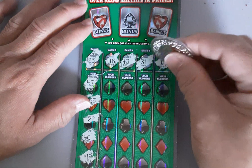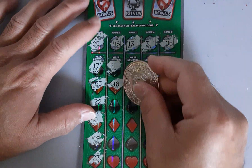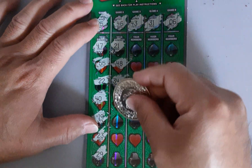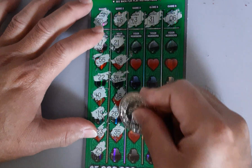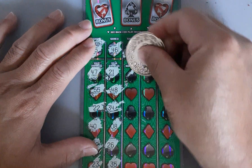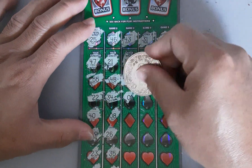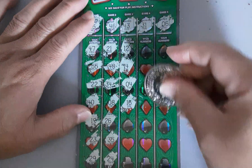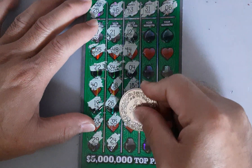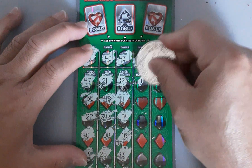Now we are in the first column, going for number 46 — no — 48, 34, 43. Multipliers: 2, 5, 10, 20. Okay, 31.